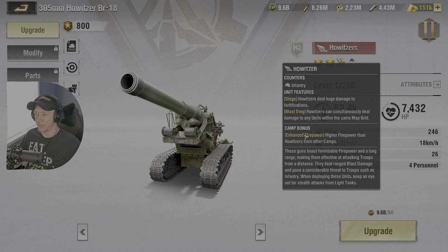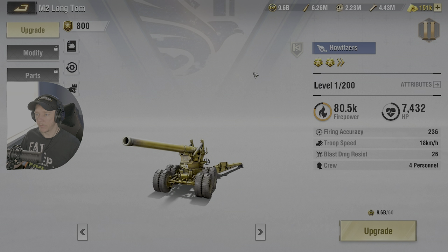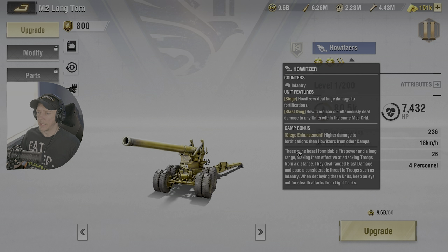The Martyr Howitzer has its camp bonus of enhanced firepower — the whole premise is it has higher firepower than other Howitzers from other camps. The Liberty Howitzer has the Sage enhancement. If you're going to be attacking bases — which is the main focal point of the game — it deals higher damage to fortifications than Howitzers from other camps.